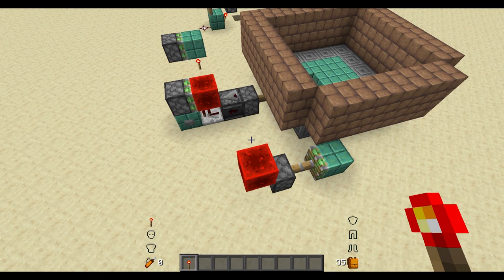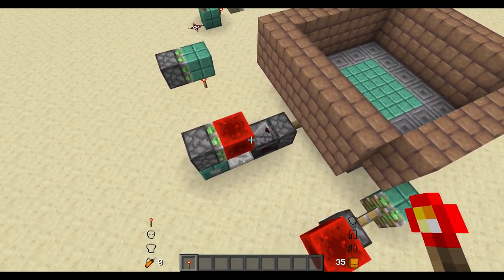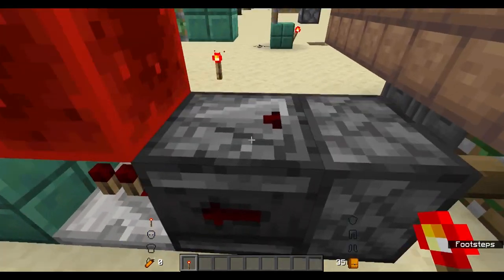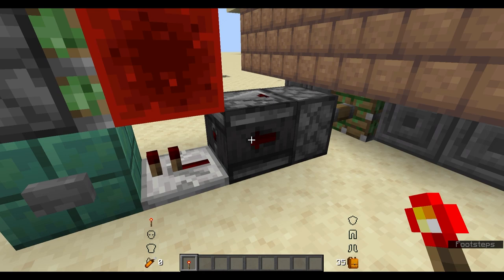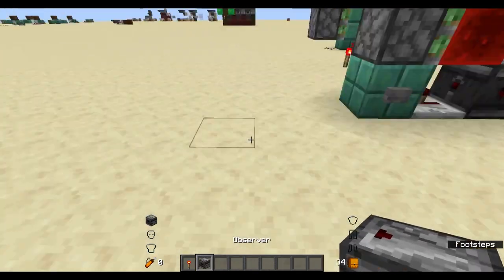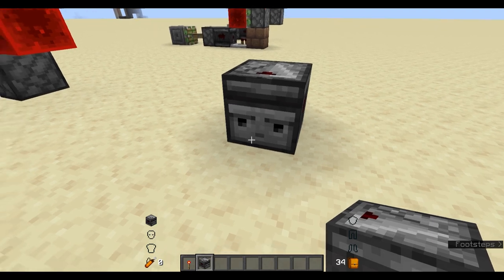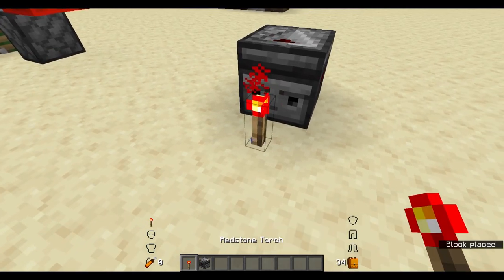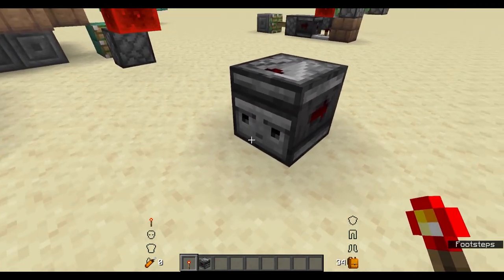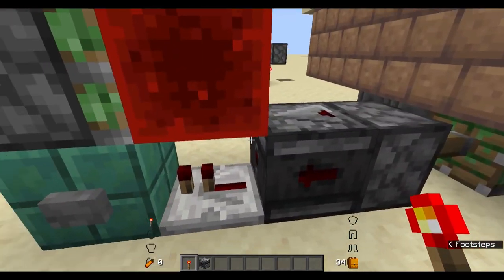I haven't done BUD switches probably since the redstone update, which was like 1.7, 1.8, 1.9 - something like that - a very very long time ago. It was real strange to be able to use observers to make a BUD switch, because observers were kind of the death of a BUD switch. Observers do exactly that: they look at a block and detect when it's been updated, so when you place something down in front of it, it flickers because the block has detected the update - which is what BUD stands for: block update detector.